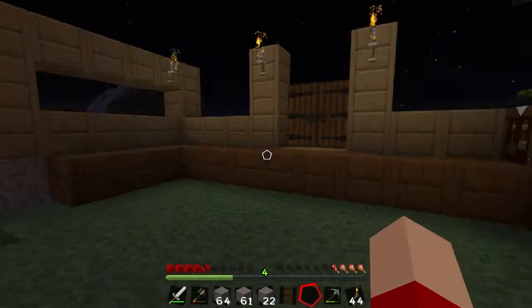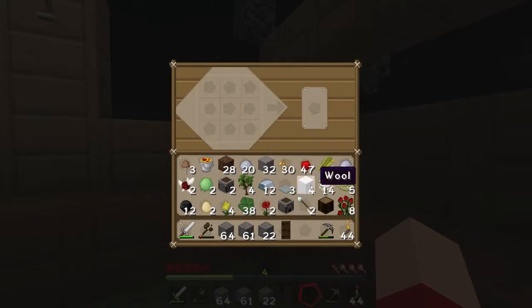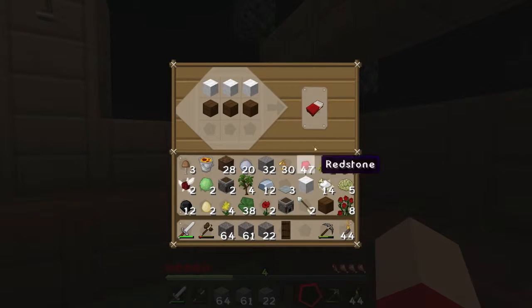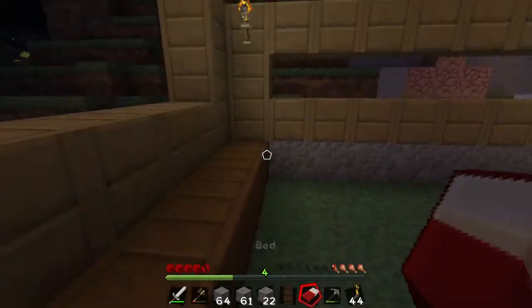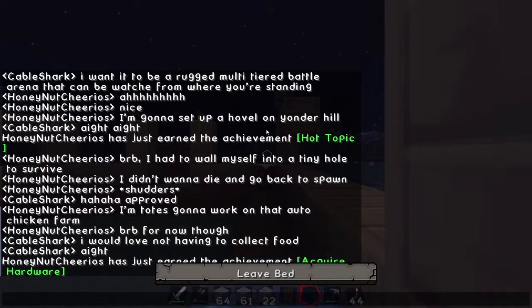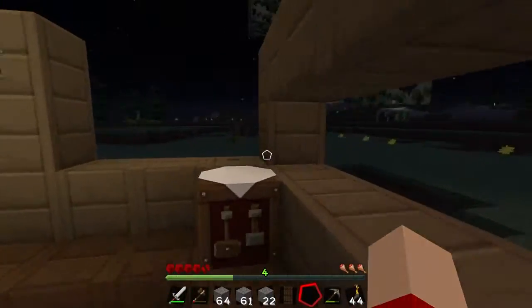How much wool do we have? Three wool — yes, we can build a bed! It's three wool. What is a bed? I need more wood. Spruce — and yes, that's a bed okay. For now we'll pop it in this corner, and that should at the very least set our spawn point just in case we die.